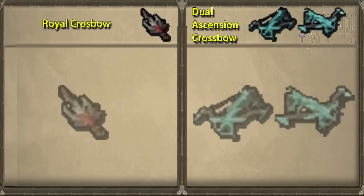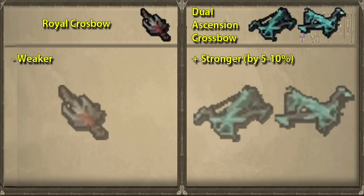In terms of damage, it only hits 5–10% higher than the royal crossbow, but in terms of price, the royal crossbow is only about 1 mil whereas the ascension crossbow is a couple hundred mil.